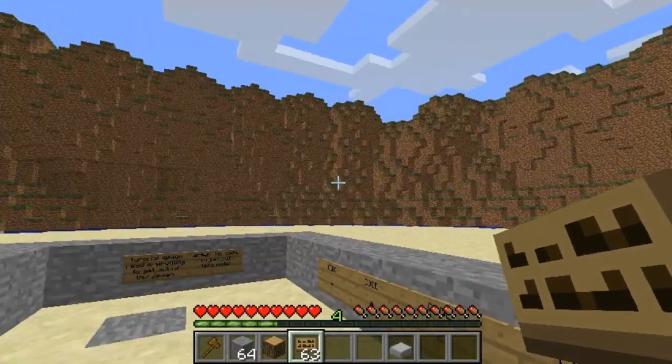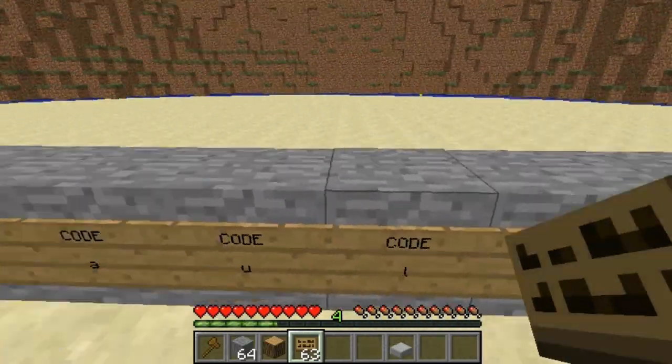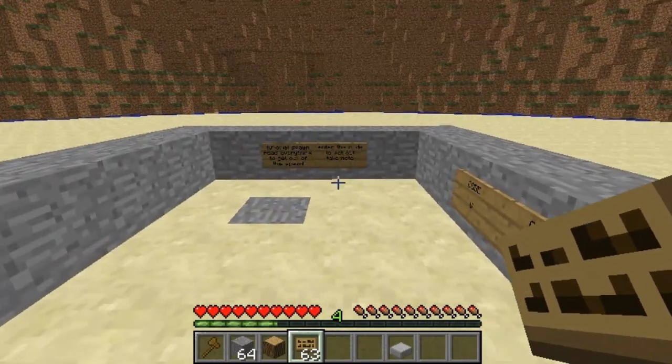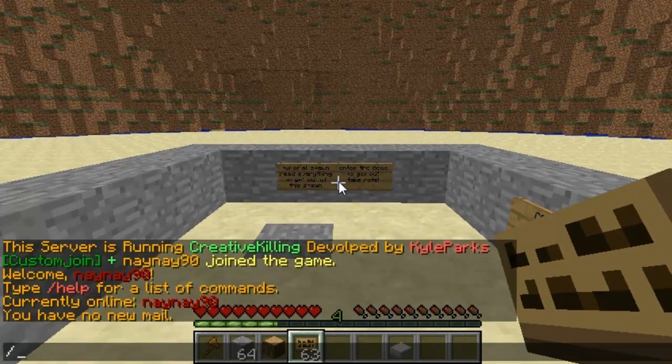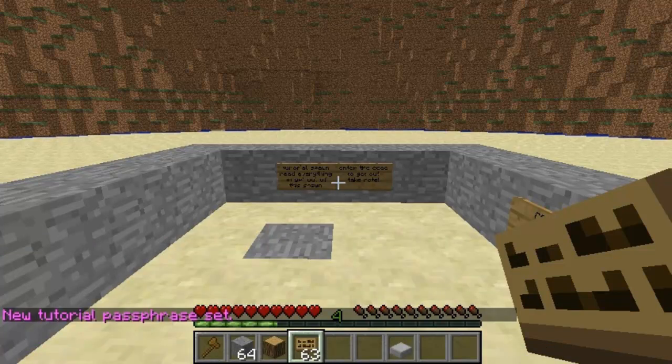Hey guys and welcome. This video is on the plugin tutorial spawn — basically if you want players to log in at a separate spawn for the first time they've entered your server, and have to enter a code to get out so they actually have to read everything, this is the plugin for you. You do tssetphrase and then enter the phrase after it that they have to enter. I'm going to put 'vault' as mine.